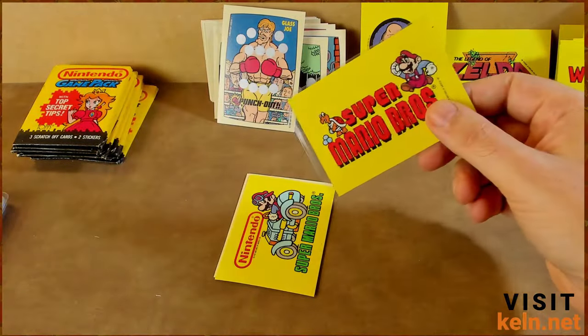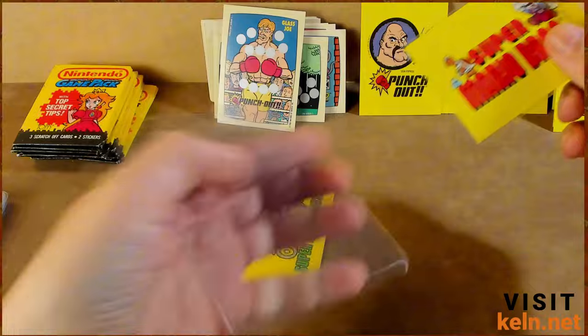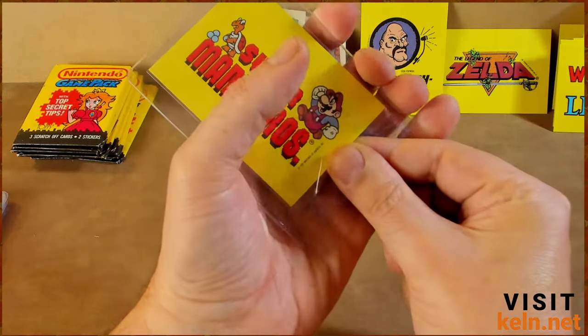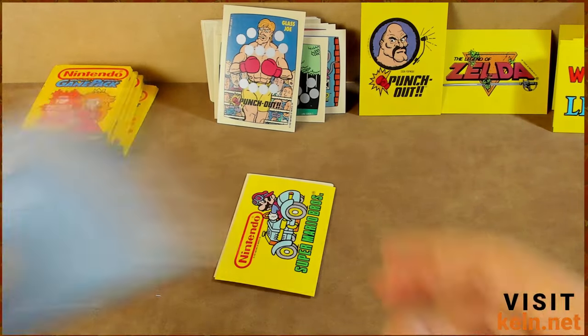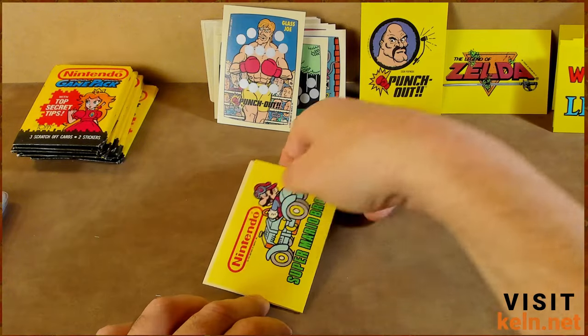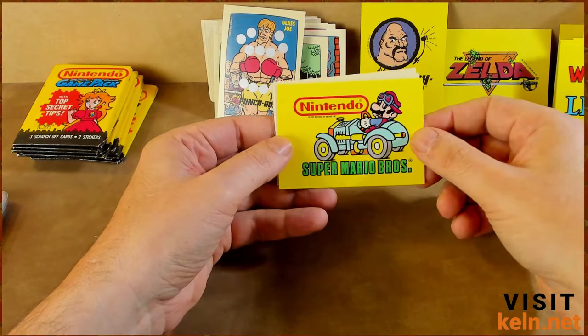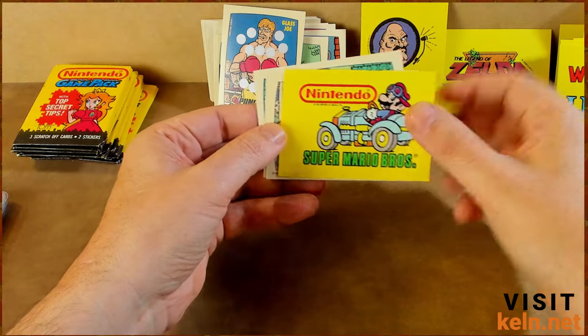I'm pretty happy with these sleeves — these are Ultra Pro. Usually I just grab whatever's around and sometimes that doesn't fare well for me. Oh, while we're all watching card stuff — I guarantee one of you knows this answer: how do I find the nice sleeves that have the corners already cut off? I've tried to do it myself, took like 10 at a time and tried to cut them — don't do that, they're gonna go flying. I can't figure out what wording to use to get those to pop up anywhere. Another one — I don't remember this card being in Super Mario Brothers, must have been after the warp zone.